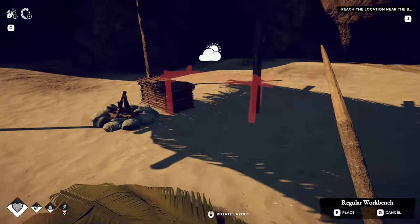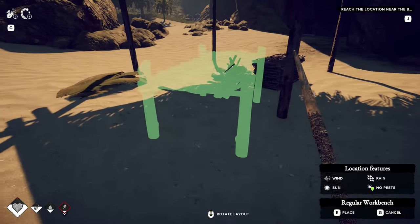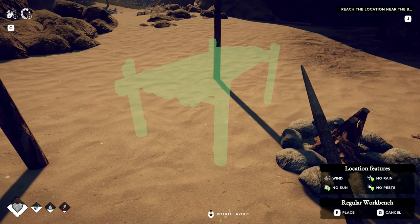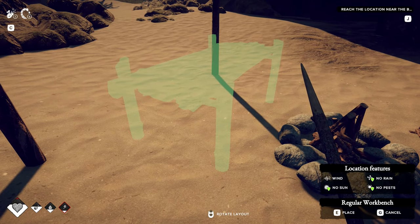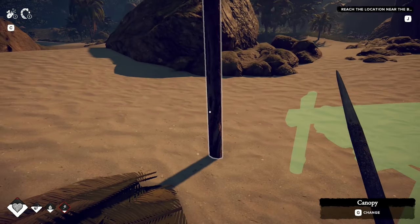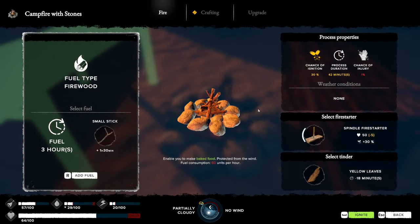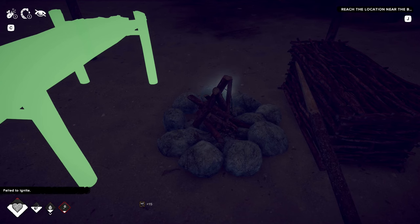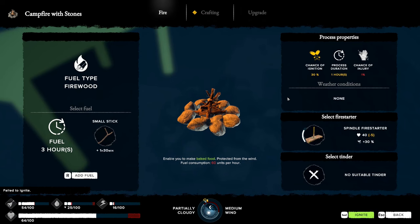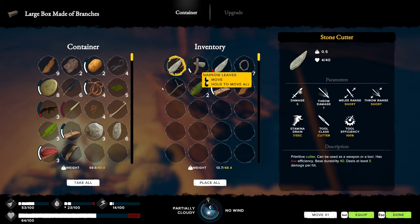The reason why I'm umming and ahhing right now is because I'd like to build the crafting stations inside the building, but I can't make the building without putting these things in first. So we'll put the workbench under shelter. Two hours will put us into nighttime. I want to cook some food. 30% chance — that's really terrible. One in three chance and I got it on the third.